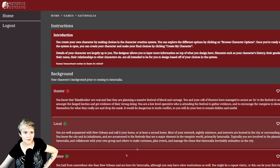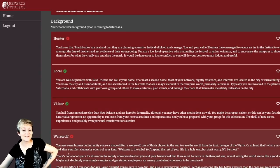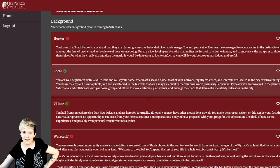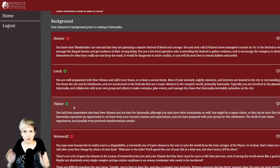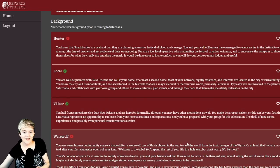Let's go to the introduction where we pick the background. Starting with the hunter — we don't have access to that, it's for higher ticket tiers, and that's fine because I don't want to play as a hunter. I want to be a vampire. There's also a werewolf option, which makes me very scared as a vampire. Between local and visitor, I'm going with visitor — simply because I have no deep knowledge of New Orleans, and it'll be easier to roleplay someone who has no idea about the city.